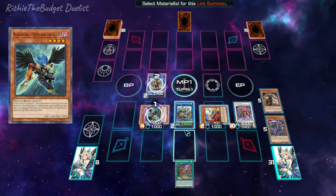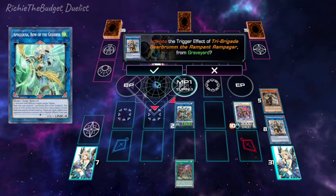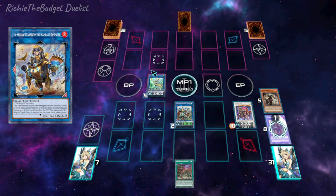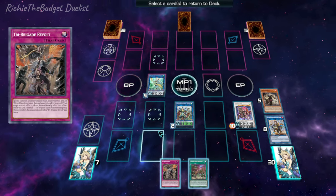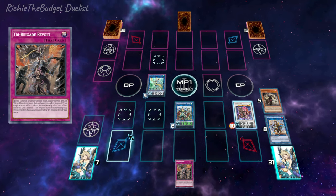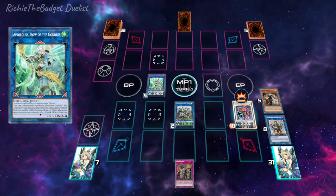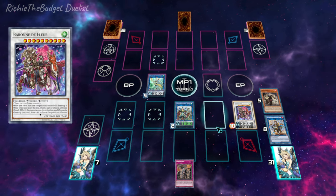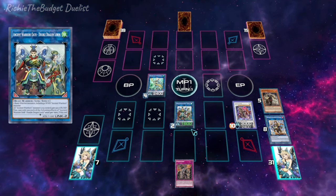Now we're going to link off into a Palooza — one, two, three — and now we have a three-negate Palooza. We're going to trigger Rampant's effect to add the trap card to our hand, and then we're going to select our fuel spell to add back to our deck. On the field right now we have a three-negate Palooza and a Baron.